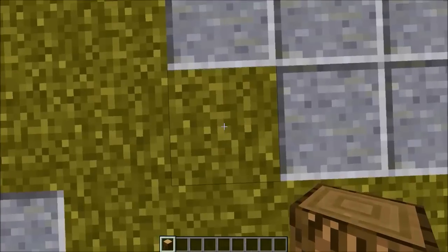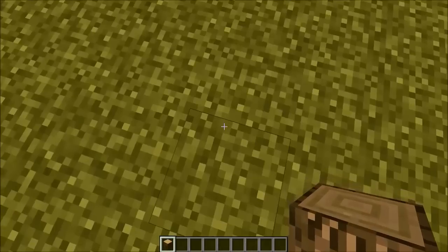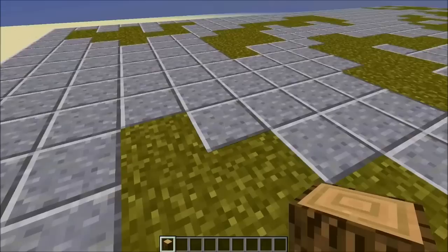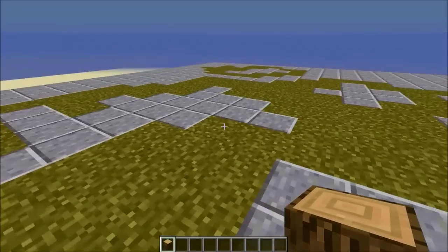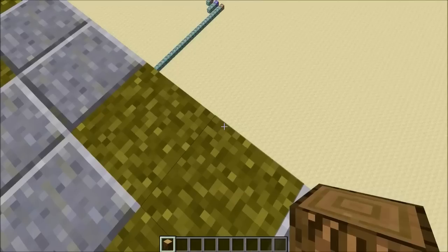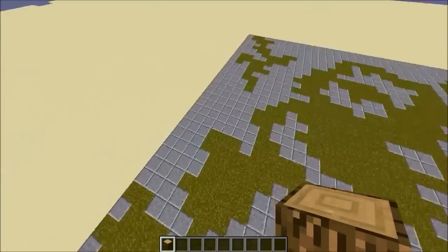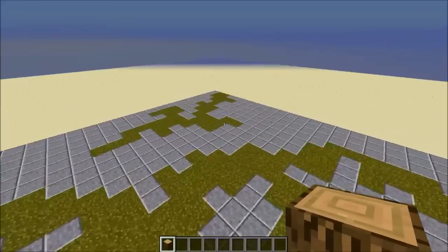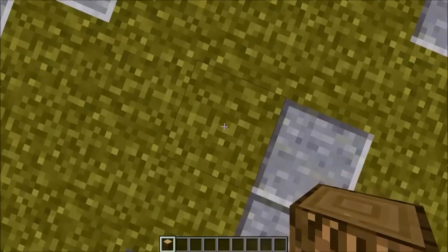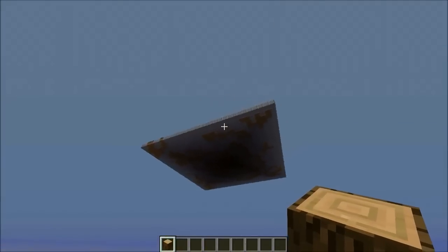With this system, you can actually have any blocks you want there. As you can see, I'm clicking this to randomize my location and it's only spreading me onto the grass — I'm not being spread onto any of the polished andesite. I'm just randomizing my location and as you can see I'm getting nowhere on the andesite, which is awesome. You can restrict any location, so you could have any spawns for a map and restrict certain locations, which is pretty helpful. There are actually not that many commands and it goes pretty quickly.